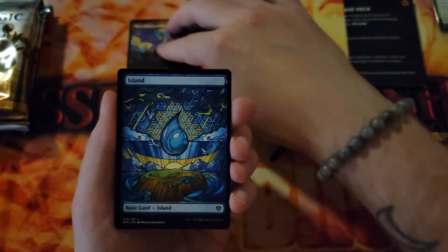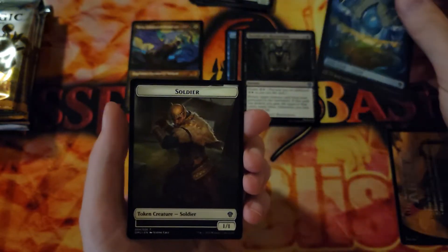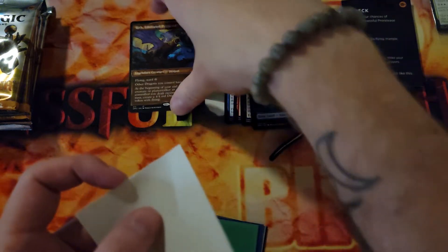And then we have our stained glass Island — very beautiful art. And then we have ourselves a Soldier Token. Let me grab out a couple of sleeves here because around here we like to respect our mythics, so we put our mythics in sleeves.